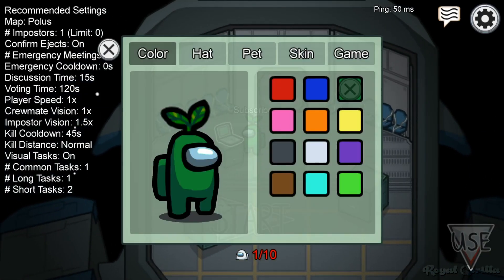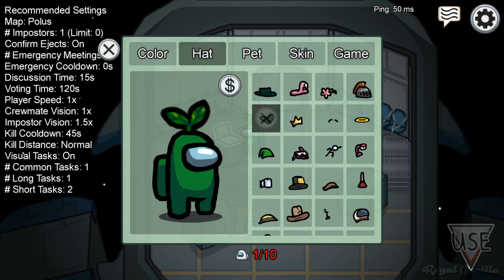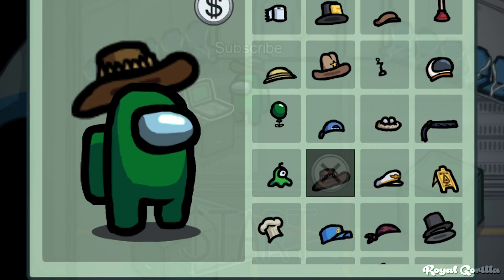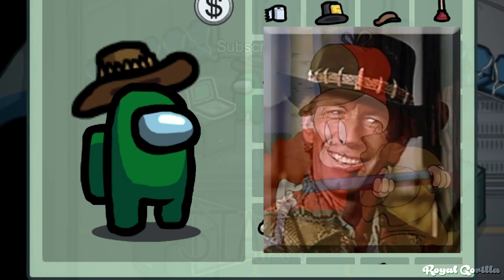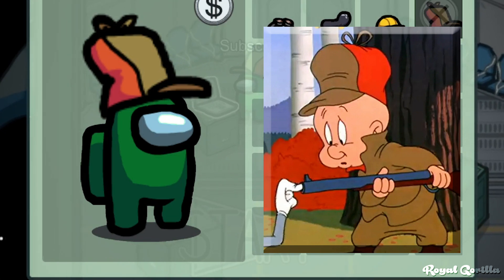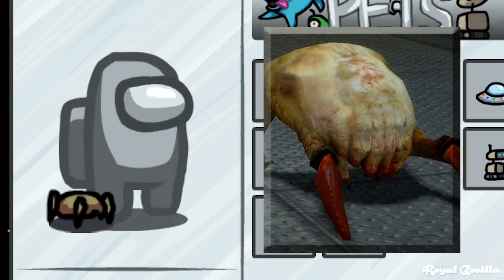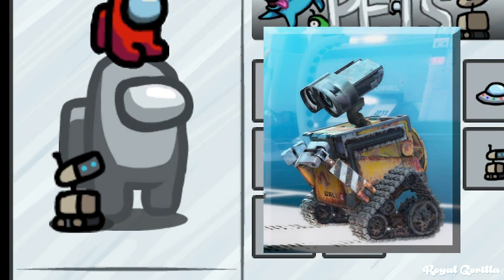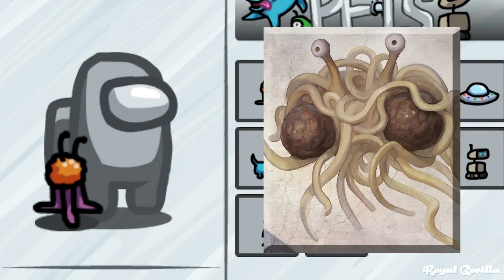There are all sorts of hats and pets that you can add to your crew member, and believe it or not, some of these are Easter eggs. This hat is the same as the one worn by Crocodile Dundee. Elmer J. Fudd's hat makes an appearance, who you may know from Looney Tunes. In the pets department, the head crab from Half-Life adds to our list of parasites. And this little robot seems to be inspired by WALL-E. Now I can't confirm this last one, but this guy gives me real flying spaghetti monster vibes, but that might just be me.